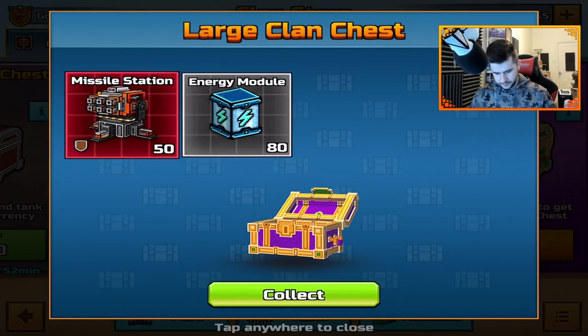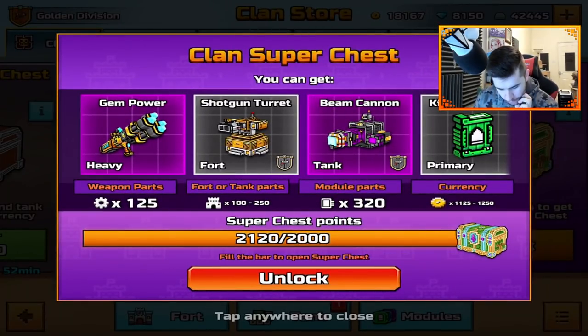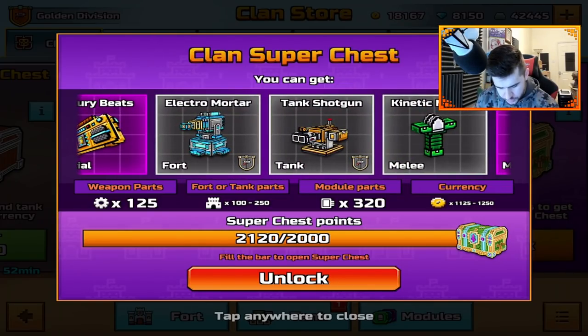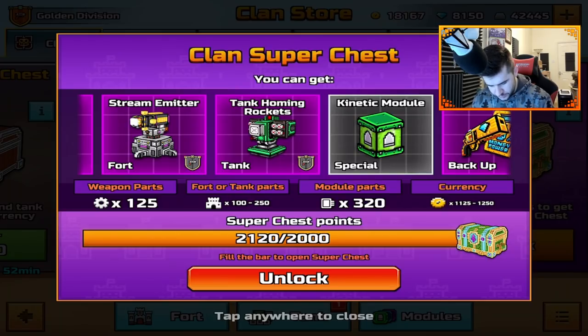All right, one more. Luxury Beats, Missile, Energy, and Coins again. That gives me my first Clan Super Chest. What do we get inside of here? You can get 125 parts, but how many do you get? So you get 125 parts weapons, 100 to 250 full tank parts, 320 modules, and you get quite a lot of currency as well.